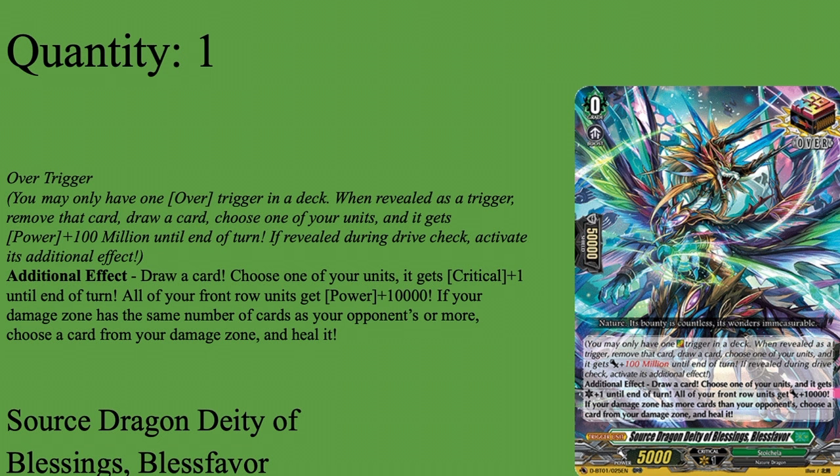Dedea Blessings, Bust 4 Vor: Gridzone, Boost 5k, Shiosuke Base 5k Power. Over-Trigger — remember, over-trigger any deck. As-Trigger: move that card, draw a card, choose 1 unit and it gets plus 1 unit power for the turn. All around pretty solid.